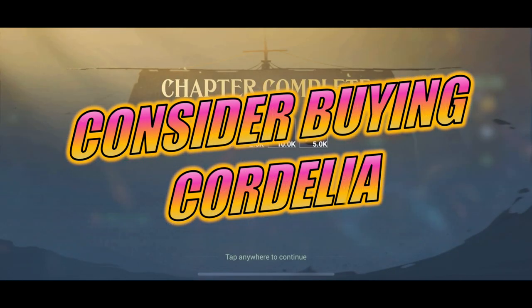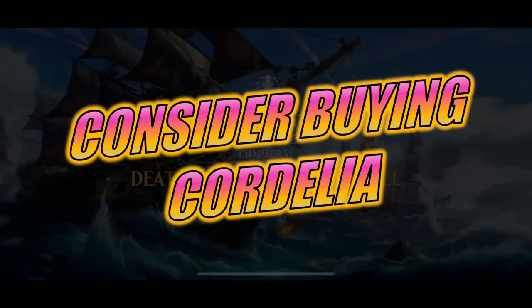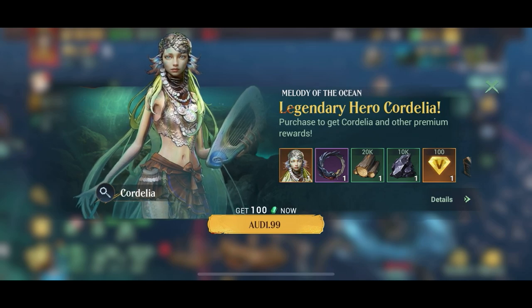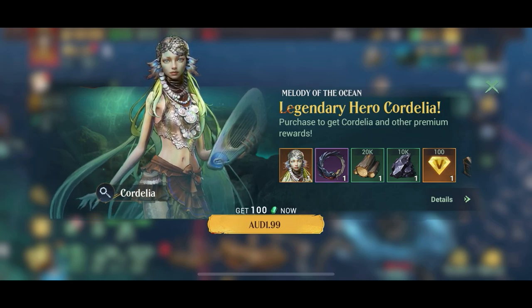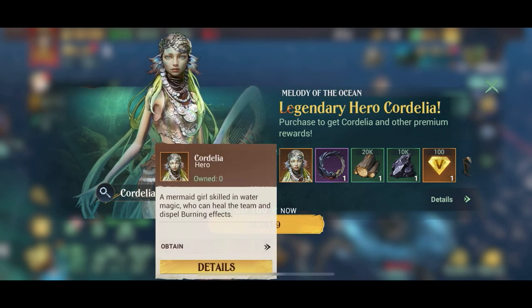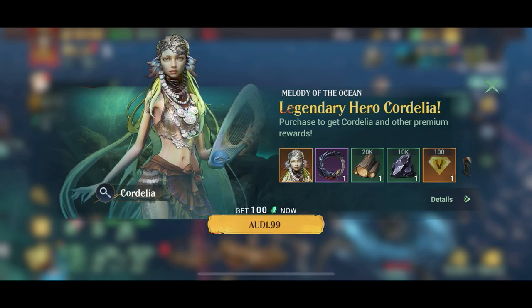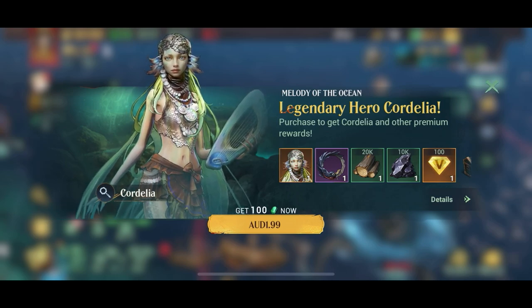Once you reach chapter 6 you'll be able to buy a legendary commander. If you don't want to spend money I understand, but you can get the legendary hero Cordelia — a healer — for less than two Australian dollars in my case, which is very cheap for a legendary hero. She's a team healer and very useful. Anyway, that was my last tip for this video for new players and beginners — let me know in the comments what you think, and I'll see you out there.